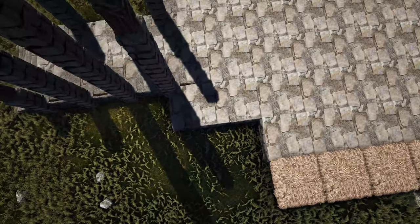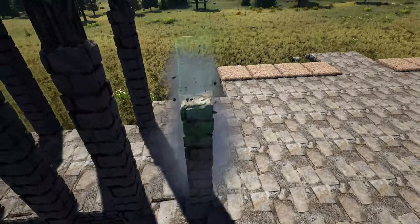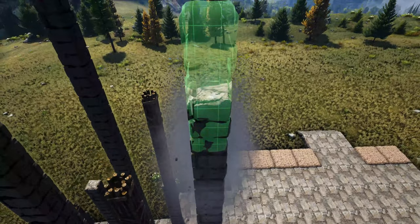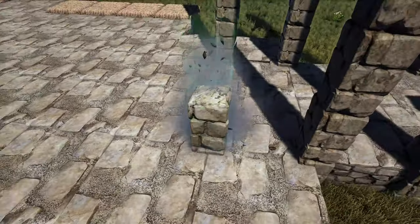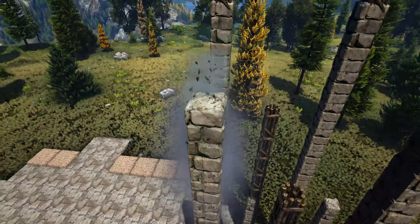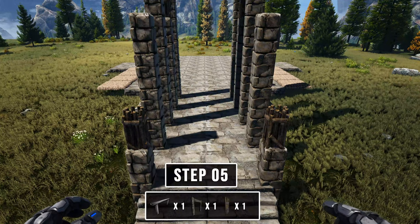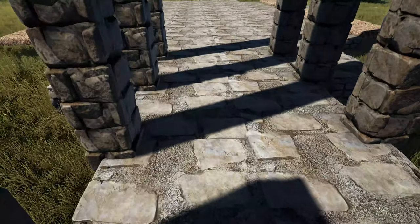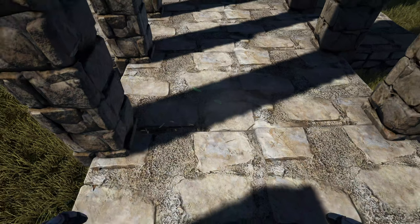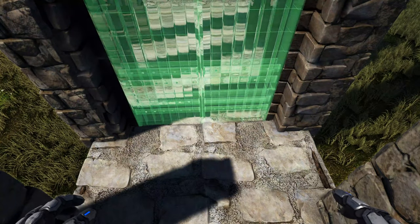On the other side of the fence foundation, on the last spot, place 12 high stone and two wood. Repeat that on the other side. Now come in between the third set of pillars at the front and place another wooden fence foundation on this foundation. Then get out a stone dinosaur gateway and snap that to it, and fill it in with a reinforced dinosaur gate.